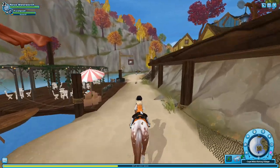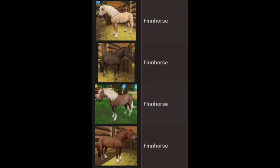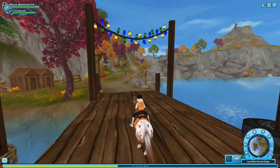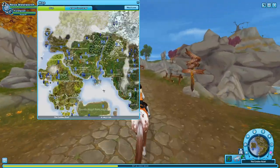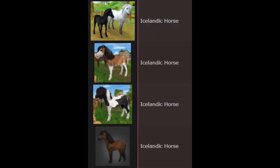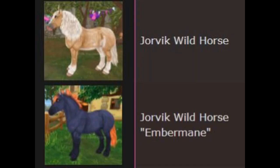I'm a really big fan of the Finn horse, so I think I'll probably eventually get the palomino, the chestnut, the flaxen, and the other one as well — I don't know the color. There are also a few Icelandic horses I want, like the light gray, the black and white, the brown and white with the black mane, and the bay. And if I had to get more Jorvik Wilds, I would get the palomino as well as Ember Mane.